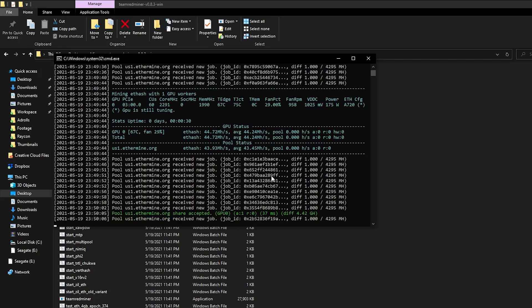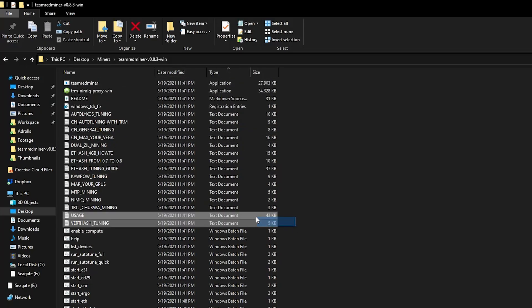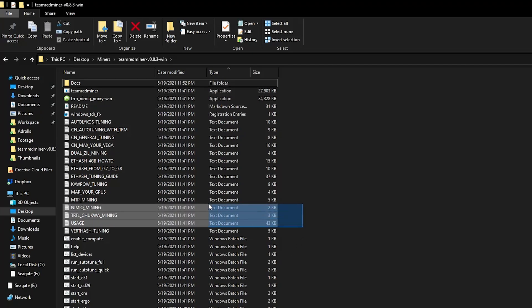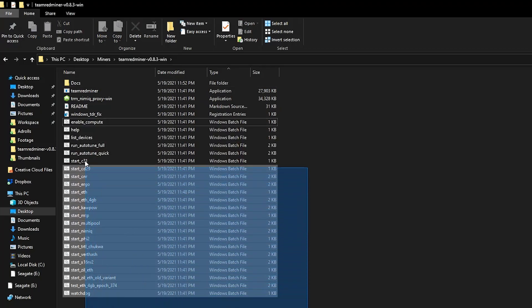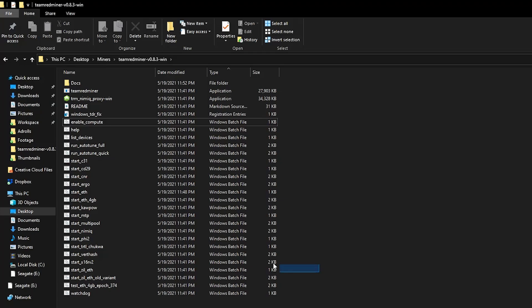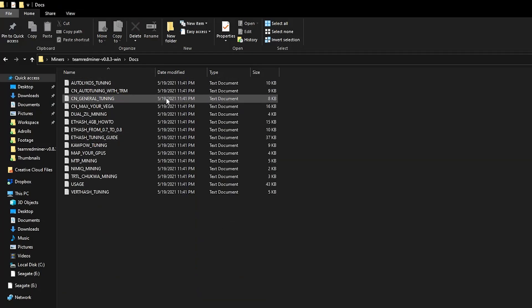Now we can talk about the specifics and all the commands you want to know when using Team Redminer. I like to keep the folder clean, so I click on the Type column, take all the text documents, create a new folder called docs, and move them there. Now it's cleaner and all you have are your batch files needed for mining. Don't move the other files though — they rely on the position of the folder itself because they all call back to the Team Redminer application. Now let's go through the different documentation text files so you know what they're for.